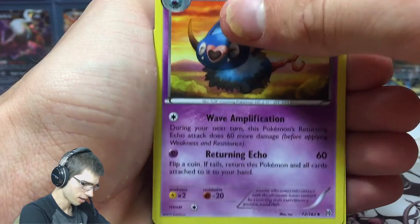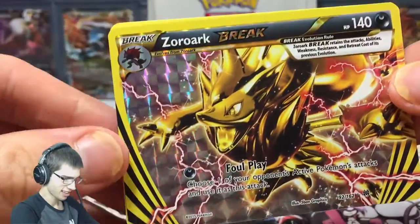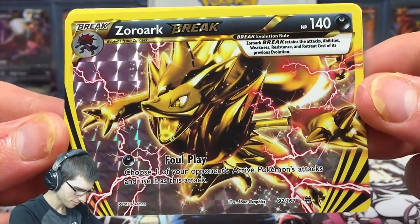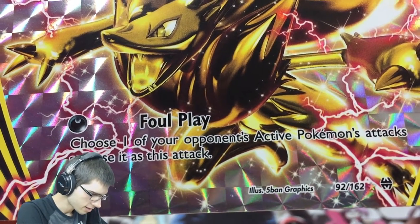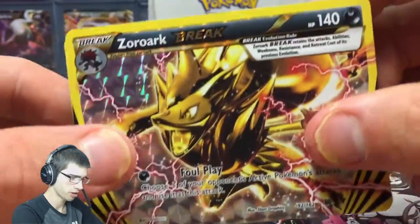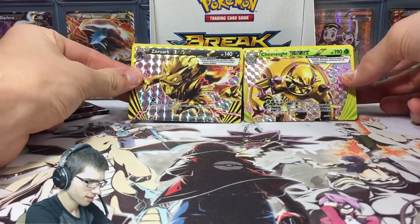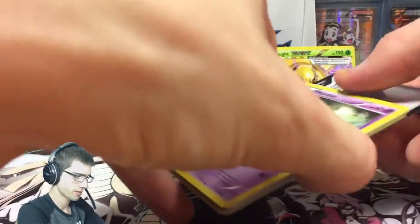I think we got something — we got a Deerling and a Zoroark Break! Check that out — this part's all about the Breaks. That looks so good, the gold and black is just perfect. It's got Foul Play: one energy and it says choose one of your opponent's active Pokémon's attacks and use it as your own. Not bad — that's definitely a player move, using their own move against them. And we got Chatot — damn, a double pull would have been awesome. But yeah, Zoroark Break. Spoiler alert: that's three Breaks for this box, which is pretty nice.